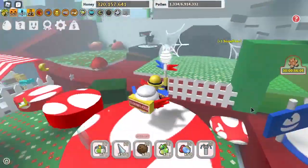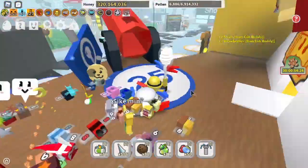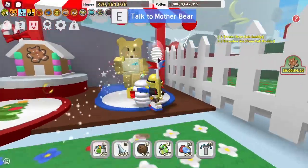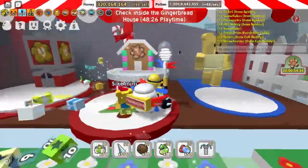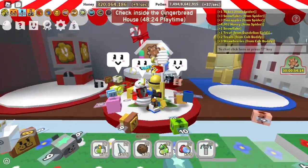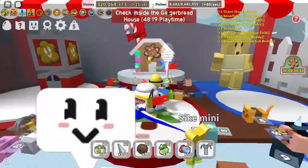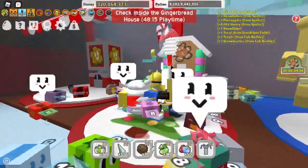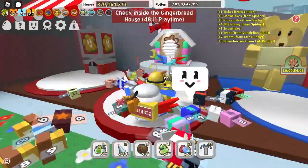Let's get straight into it. The first way of getting gingerbread is to come over here to Mother Bear, do her Christmas quest, and then once you've done that, every two hours of playtime you can get one gingerbread bear from this gingerbread house. As you can see, I've got 48 minutes left until I can get another one.